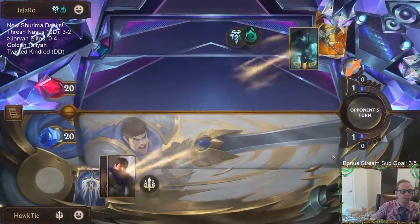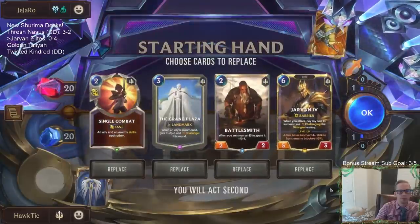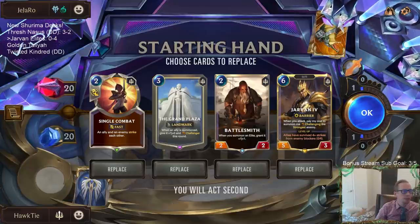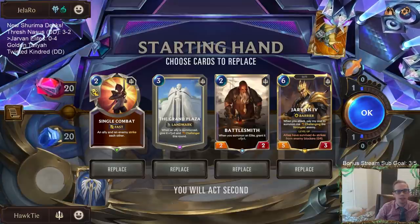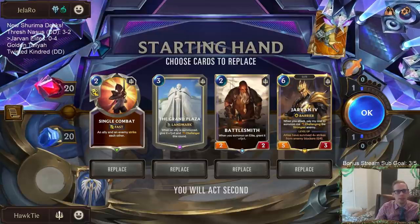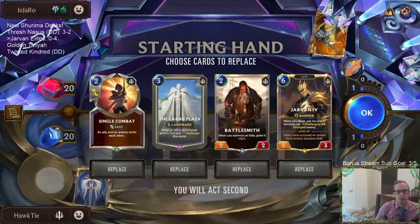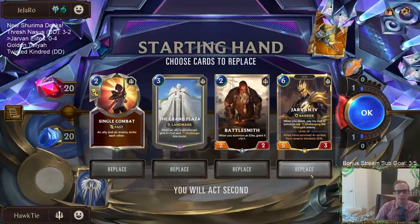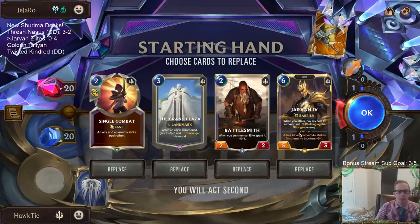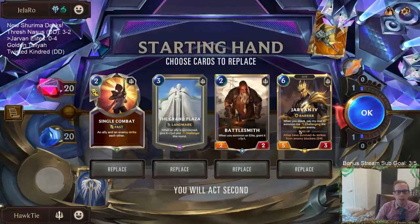Kalista - alright, maybe we can get a win here. I don't think it's the region - I just think it's Elites and Jarvan, they're just not good enough. If I could just play regular support and challengers in Demacia I think that stuff's really strong. But Elites and Jarvan - these Elites just don't interact. We don't have interaction or card advantage, and you can't win without those.